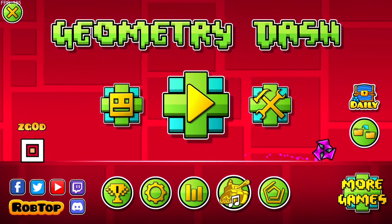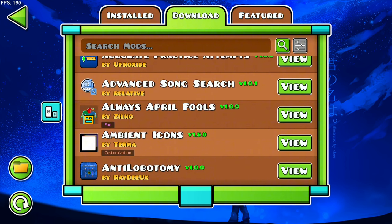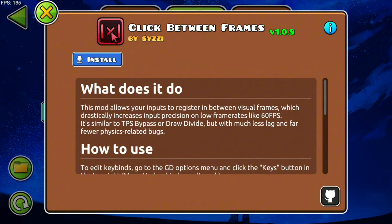Forgive me for the quality if it's terrible, but I've been scrolling through YouTube and I found out about this mod on Geode called Click Between Frames, and basically this mod is like TPS bypass.